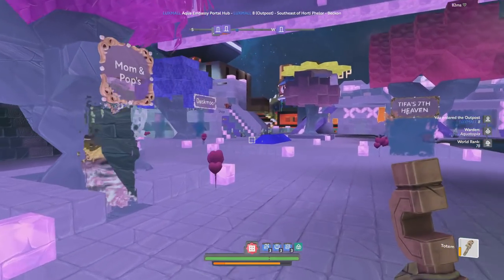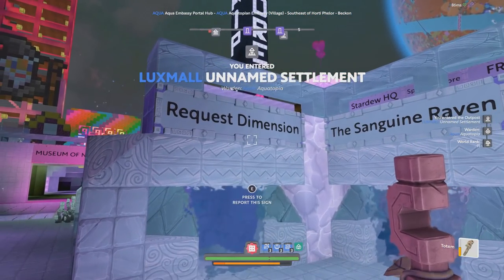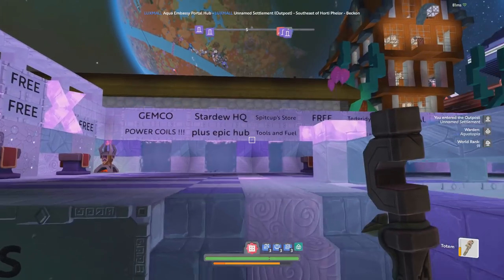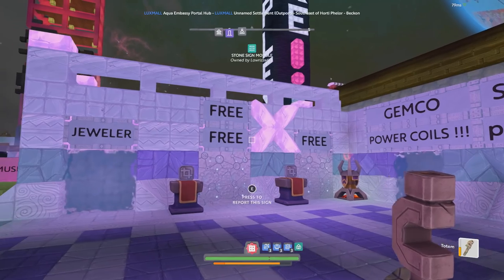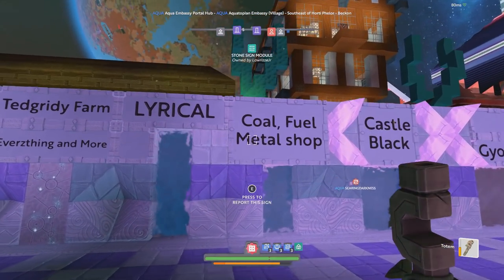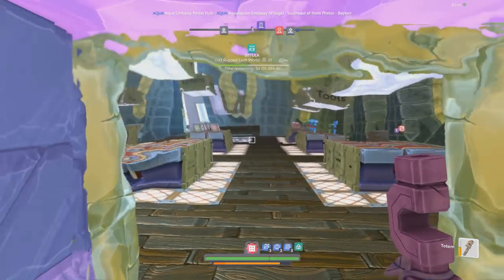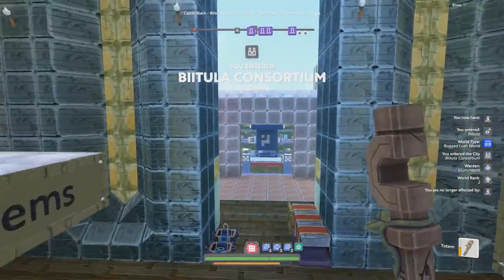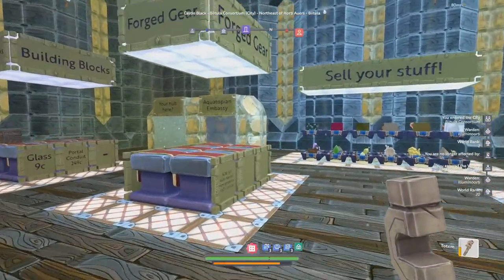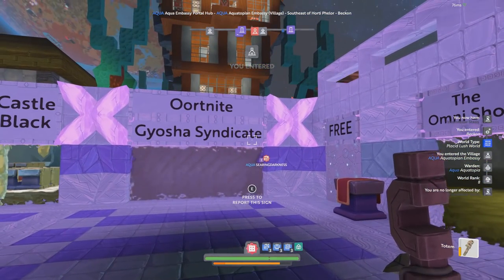Each tree kind of doubles as a spot for portals. This side appears to be mostly for shops. There's also a new request dimension which is supposed to be like a shopping plaza of nothing but request baskets — still not many set up yet, very new, but something to keep an eye on. We've got a little bit of everything: jeweler, power coils, stardew HQ, epic hub, lyrica, coal fuel, metal shop, and castle black.